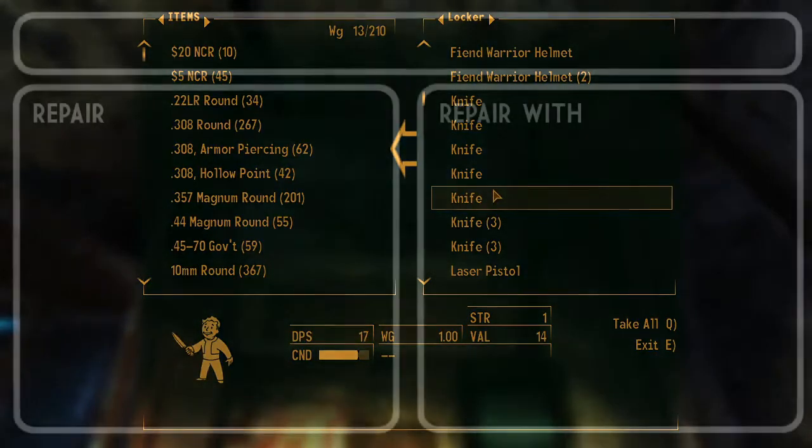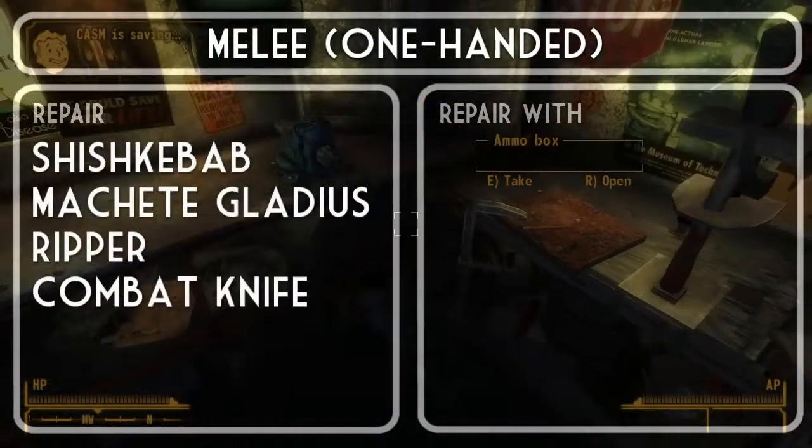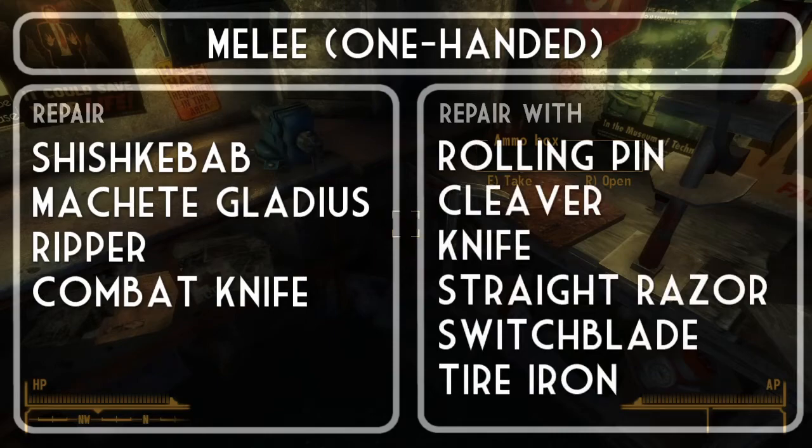In the one-handed melee weapon category, the best weapons to repair are the shish kebab, machete gladius, ripper, and combat knife, and the best weapons to sacrifice are the rolling pin, cleaver, knife, straight razor, switchblade, and tire iron.